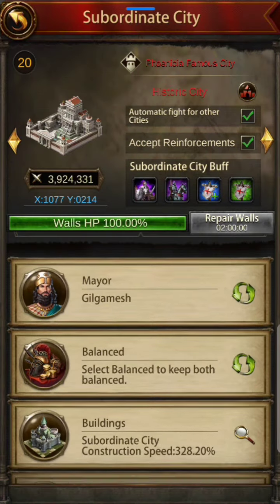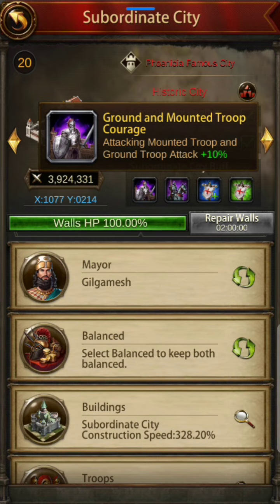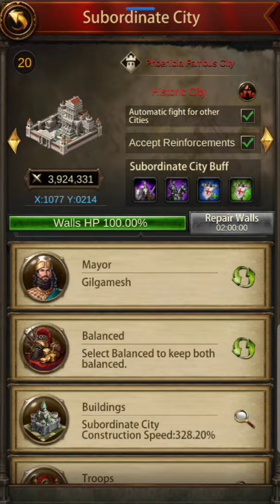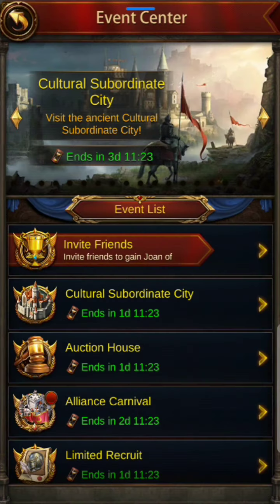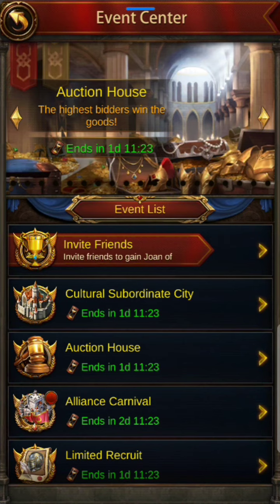Phonica is a cultural sub. I will not recommend using the cultural sub because the buffs are only 10%, which isn't high enough. There is currently an event giving out this Wignam Famous City, but I think it's a waste of money. You want something that gives you about 30% or more. I made a mistake here not realizing this was not giving 30% buffs.